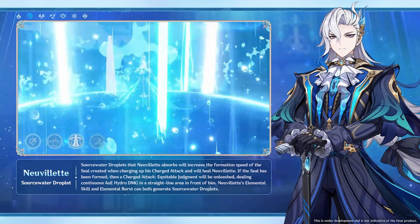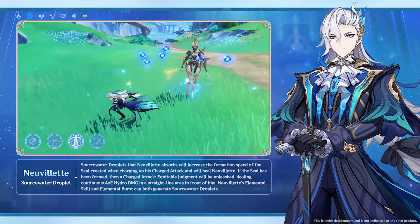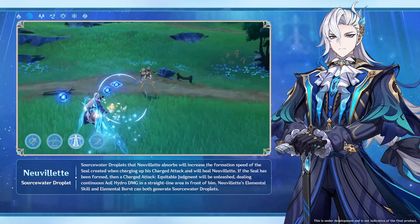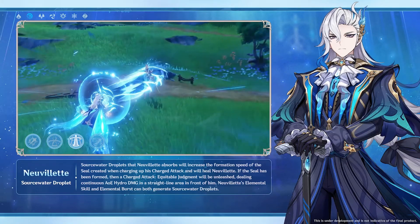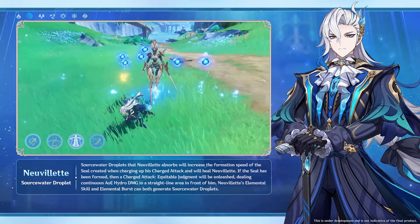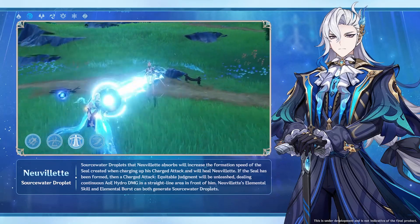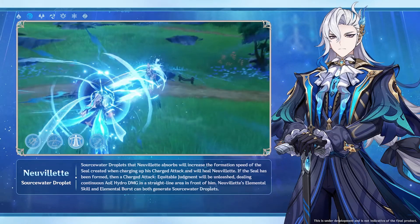I have to assume that this actually incentivizes you to put some extra thought into your team compositions, which is something I really like. Also, in case you have some concerns like me about the source water droplets — it seems he automatically absorbs them, you don't have to run around and collect these, which would obviously be really annoying.